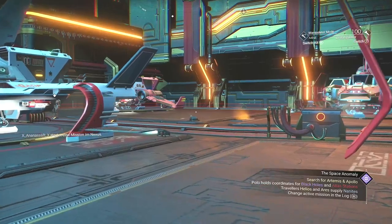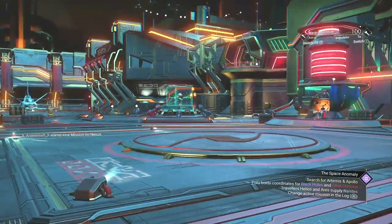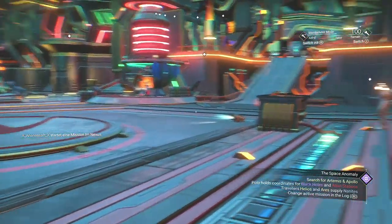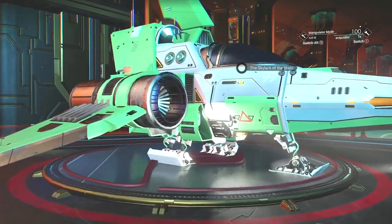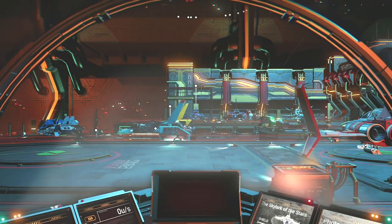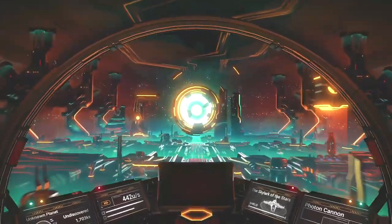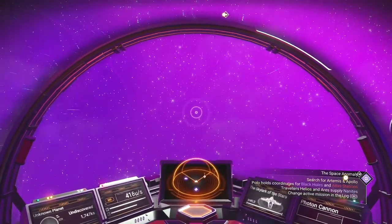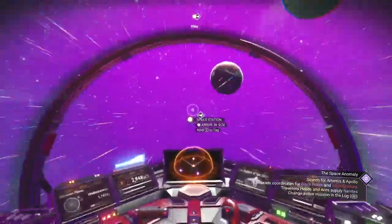Start a mission in Nexus. Oh, that's German — we'll get notifications of other players in their native language. Interesting. Pull the Skylark of the Stars — time to get out of here. I've done all I can here. Onward, I must fly. Let's head over to my freighter.